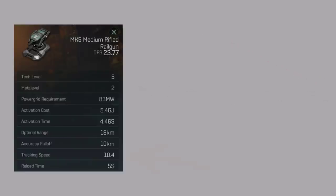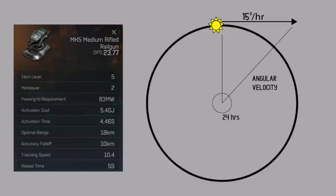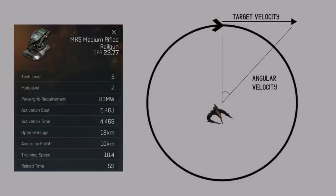Of course, targets are rarely stationary, and this is where tracking speed comes into effect. Think of tracking speed as how quickly your turrets are capable of turning to aim at their target — the higher the number, the faster they're able to track. Short range turrets have better tracking than long ranged ones, and small turrets have better tracking than mediums, and mediums better than larges. To understand tracking, we first need to understand the basics of angular velocity. An easy way to explain it is to imagine the sun's movement across our sky — it completes one 360 degree movement every 24 hours, which can also be described as 15 degrees per hour. It's fairly straightforward to calculate the angular velocity of an object orbiting a stationary target: simply divide 360 degrees by the time it takes to complete an orbit. A 10 second orbit is therefore an angular velocity of 36 degrees per second.